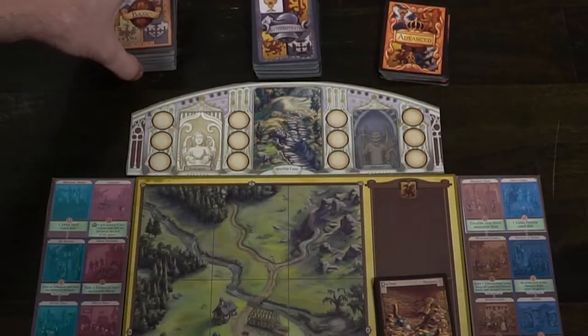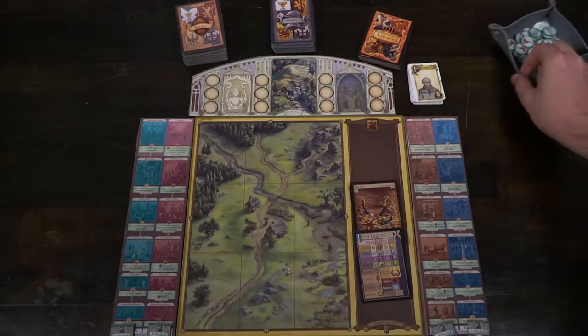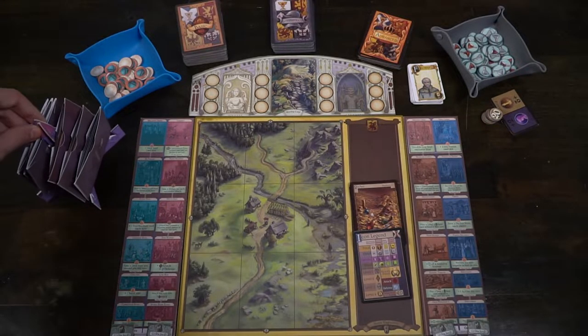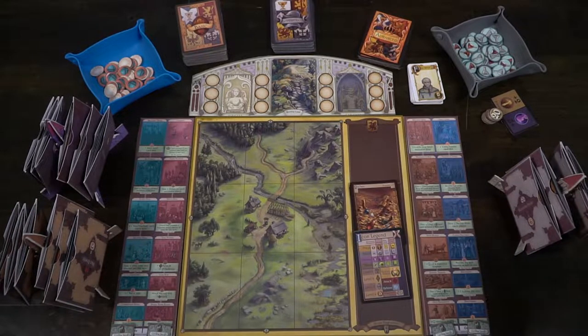Additional setup will require you to create the different types of religions. You're going to have little card packs that are going to tell you on the back what cards go in them, and you are going to put them on these little platforms, these little church-like tokens. That way everybody within reach can take these when they want to purchase them using religion tokens.